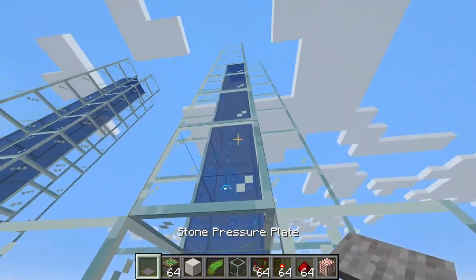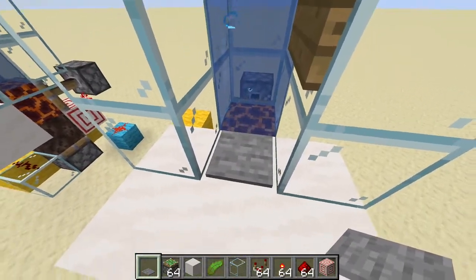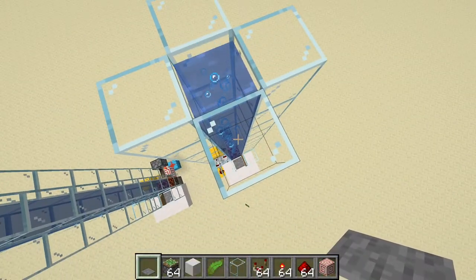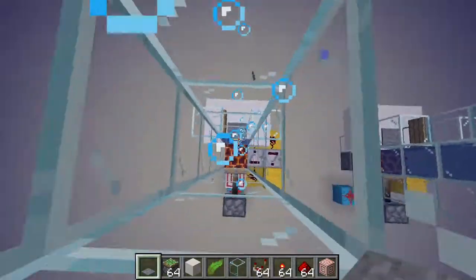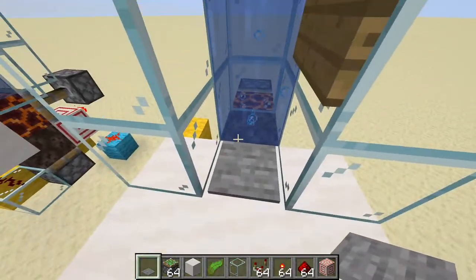You can see the effect is already working because we have these buttons here. So now if we walk through and wait a bit it's gonna pull us up. The pulse extender just stopped, so when we do stuff on the upper floor we can quickly go down.